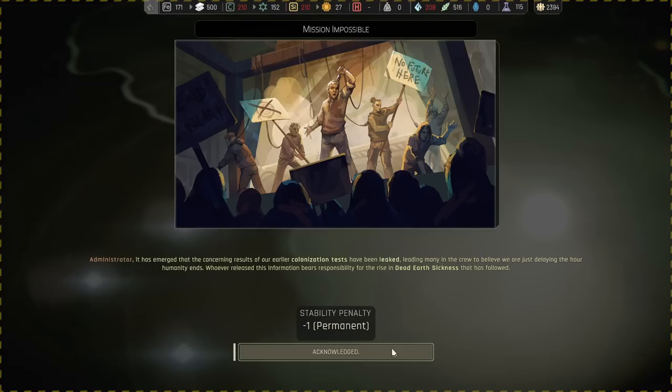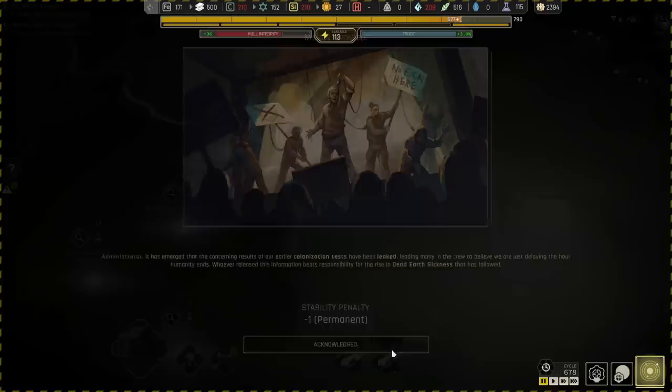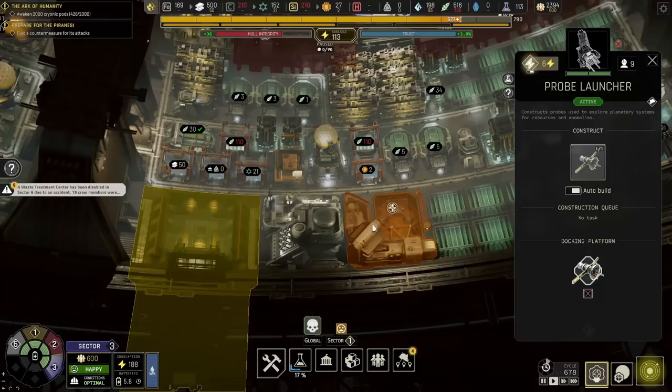It has emerged that the concerning results of the earlier colonization test have been leaked, leading many of the crew to believe that we are just delaying the hour of humanity's end. Whoever released this information bears responsibility for the rise in dead earth sickness that has followed. We have a lot of stuff to do — we need to start deconstructing.